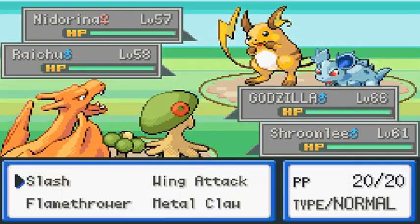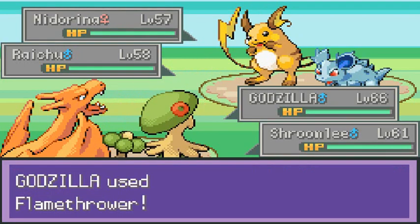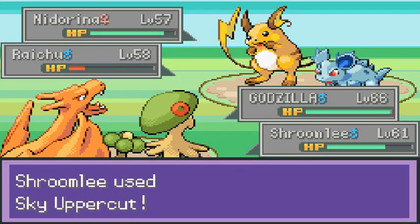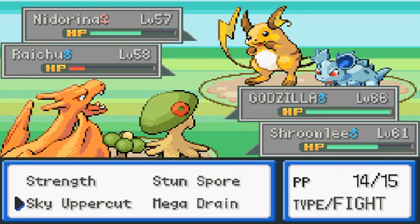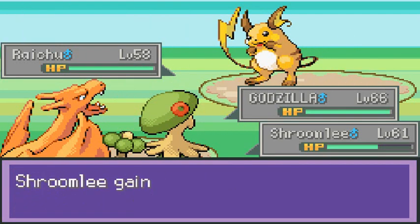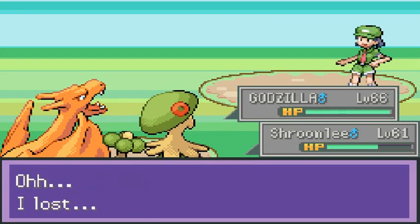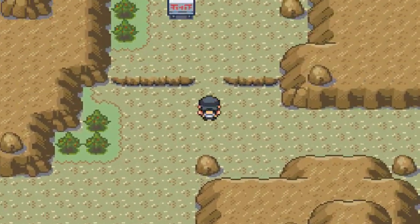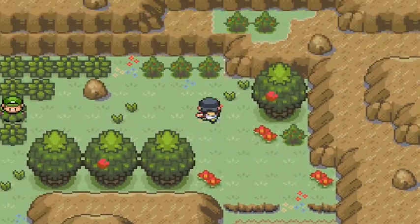So she is an environmentalist and she has two Pokemon - didn't know this was gonna be a double battle. Here we go: Flamethrower, Thunderbolt, Sky Uppercut - god dang - Flamethrower, and bam. Slash Attack and Sky Uppercut, and yes we defeated these guys. It's a whole speed run right here.